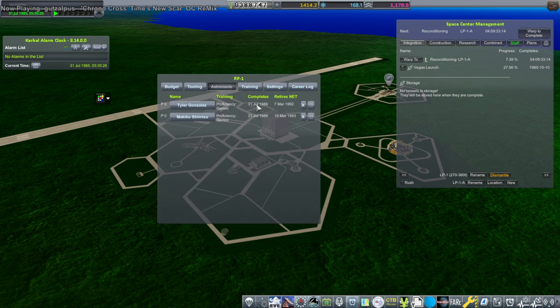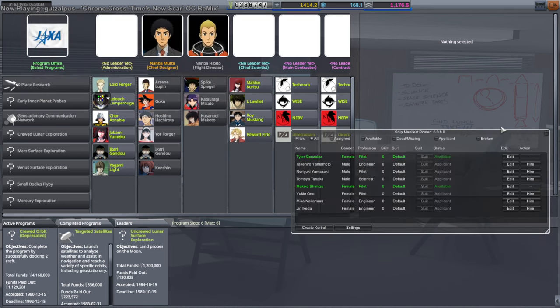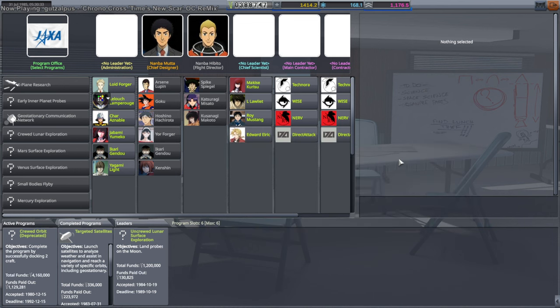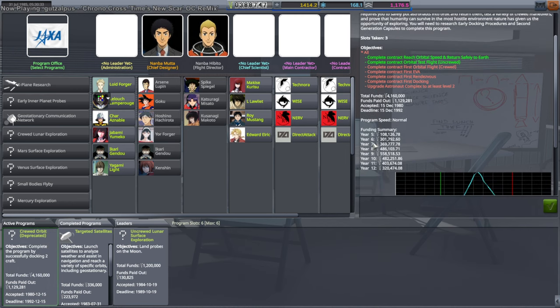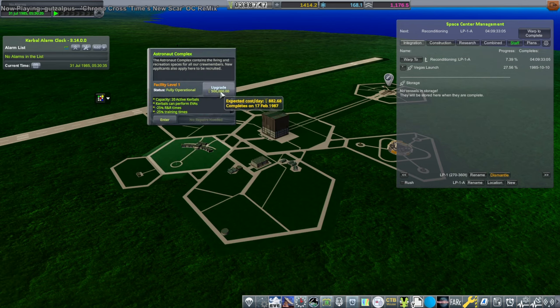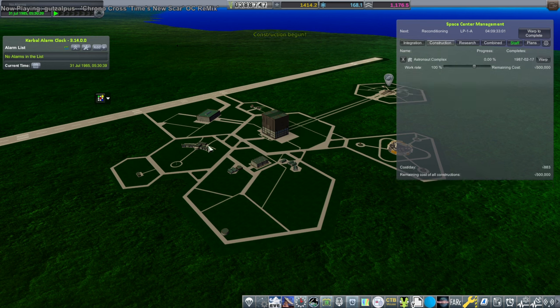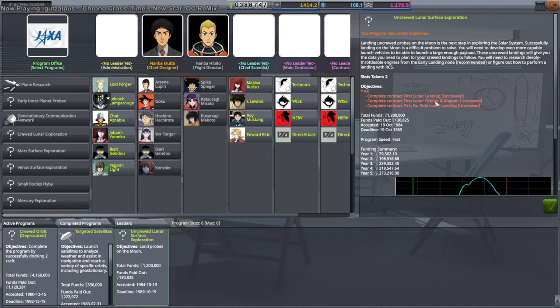Our crew will be ready by July 31st in a year, so we don't really have to rush. Let's take a look at our programs. Ship manifest roster — I did not ask for you. While they are training — because that's going to take a while — we're going to do first orbital flight crewed. Then we have to EVA them, rendezvous, dock. EVA does require the astronaut complex, so let's start that. We're building the astronaut complex upgrades so they can EVA.